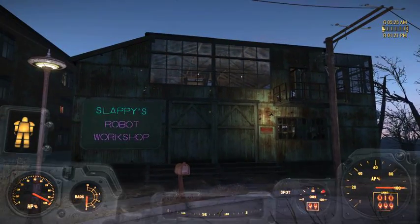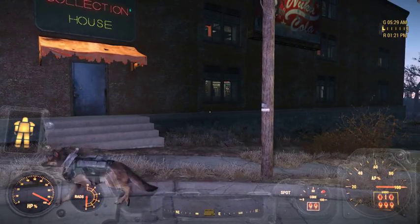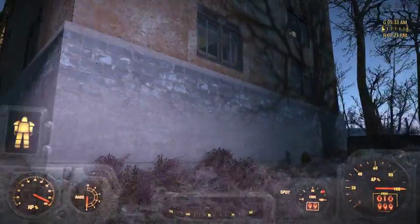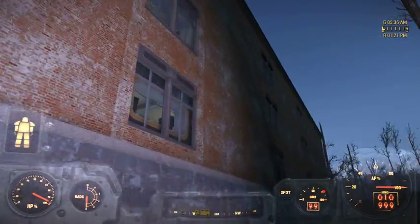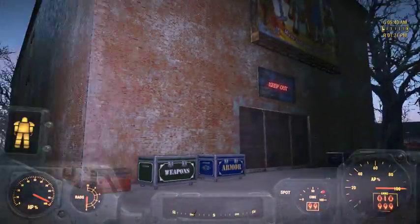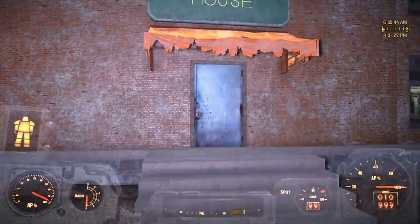Originally my collection was stored in this warehouse which was much taller, but I wound up demolishing the top couple of floors because I just didn't feel like the collection belonged in a warehouse — looked too shabby. This is the exterior. I've done some building in Sanctuary, such as this robot workshop, but that will be another tour. So let's head on in.